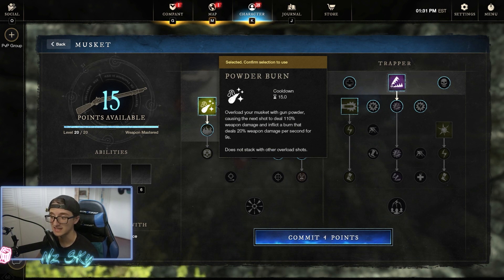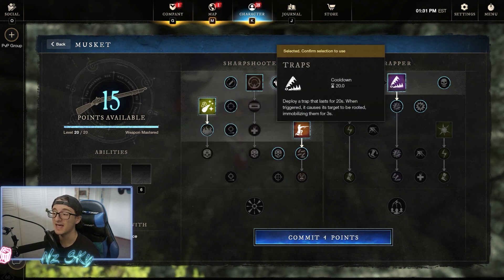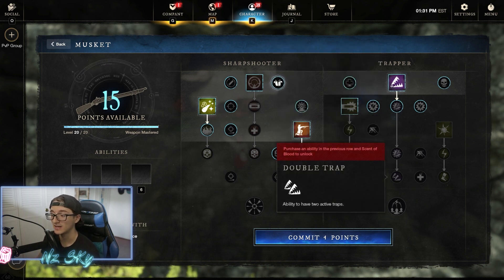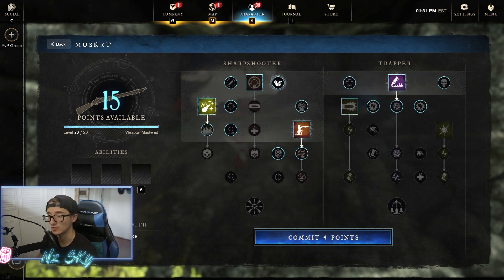Powder Burn is great for almost any situation. Shooter Stance is phenomenal for landing those kills from very far range, and Traps gives you that high sustain and keeps melee off of you so you can get some healing from the Scent of Blood talent or you get some extra damage from trap damage as well. It's a very good setup with traps.